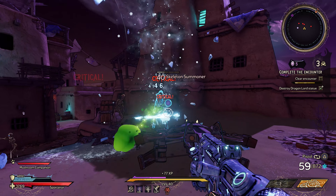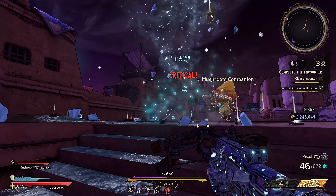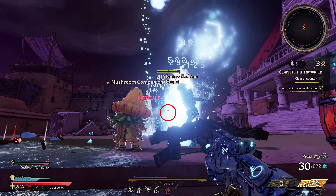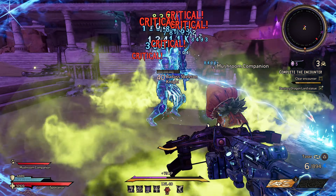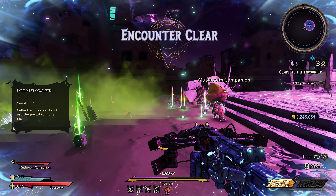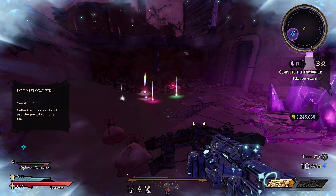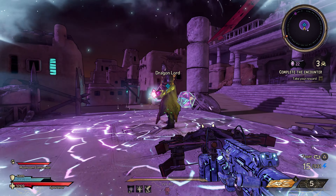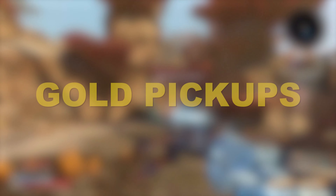I'd also recommend that if you're watching this and your character is below level 40, get to level 40 first. This is because the best money sources aren't really available to you at a lower level. That said, if you want some more money, the best thing to do would be to simply sell your gear you're not using anymore to a vendor, as well as just play through the game, complete challenges and side quests, and in general just level up. The faster you can get to level 40, the better and the easier it will be to take advantage of the money farming methods I'm about to describe.